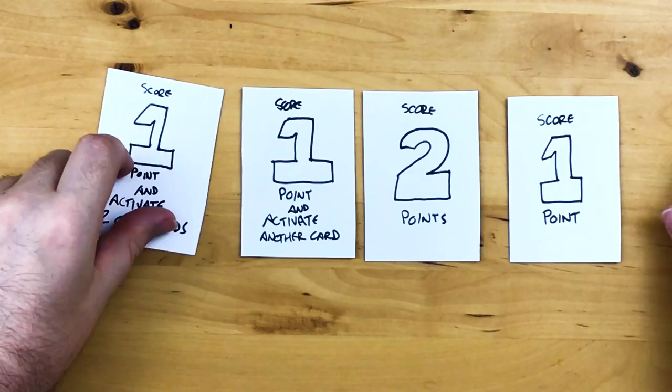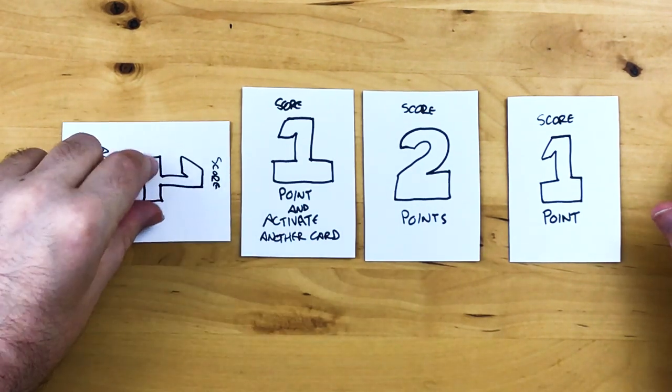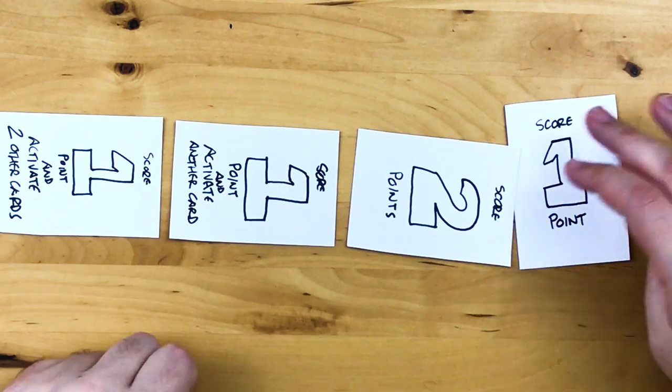Score one point and activate two other cards. Now check out this daisy-chain combo reaction. I'm gonna activate that, and I get one point, and that lets me activate two other cards. The two other cards are going to be this one — score one point and activate another card — which lets me activate this one, and this one still has one left over. So I'm gonna activate that one, and I get 1, 2, 3, 4, 5 points on a turn.